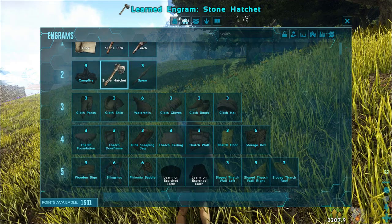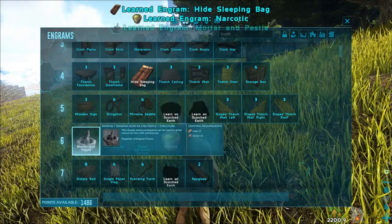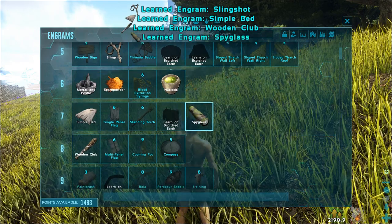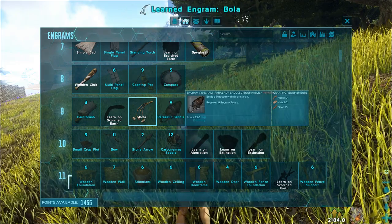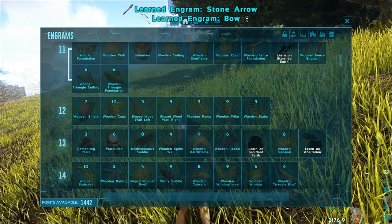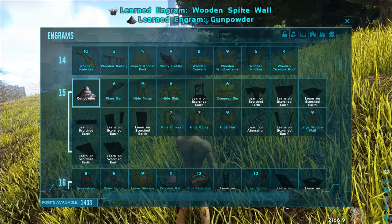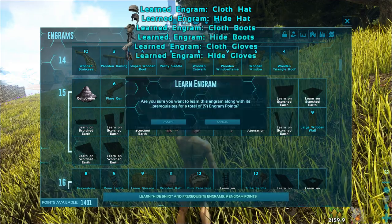Let's learn some engrams: hatchet, sleeping bag, narcotic, Mortar and Pestle, spyglass, slingshot, simple bed, wooden club, spyglass, bow. You can tame Parasaur or Iguanodon as a tame to easily get narcoberries. I will choose the Iguanodon. You can also choose bow, arrows, cementing paste, wooden pipe, gunpowder, first armor set — high-tier set.